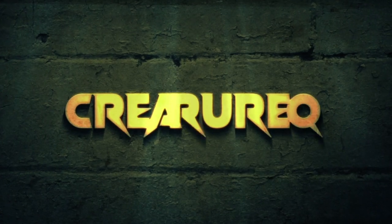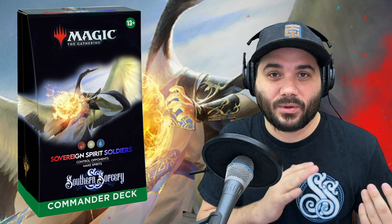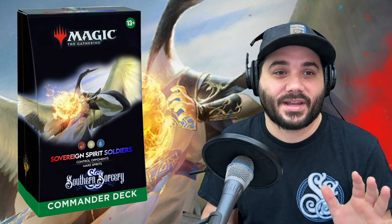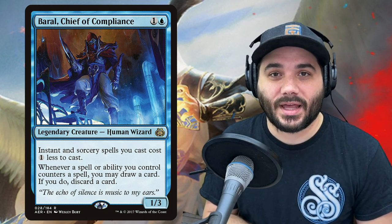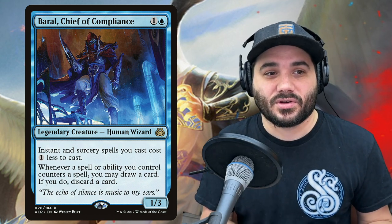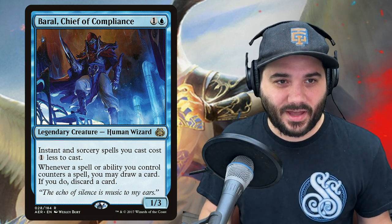We only have a couple of creatures because Kykar wants to make creatures and he only makes those when you cast non-creature spells, so we only have 5 creatures in this deck. The first is Baral, Chief of Compliance — a 1-3 human wizard for 1 and a blue. Instants and sorcery spells you cast cost 1 less, and whenever a spell you control counters a spell, you can draw a card.